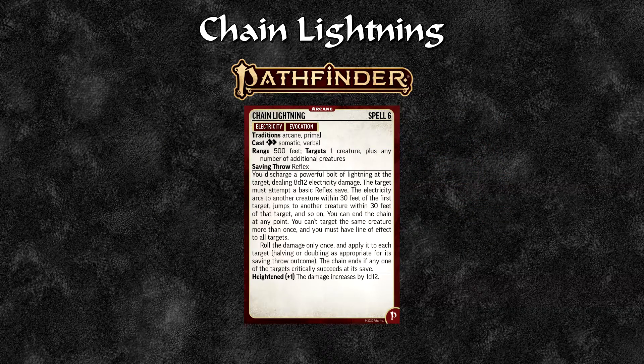For Pathfinder, Chain Lightning is also a level 6 spell, its traditions are arcane and primal, it requires two actions and is somatic and verbal, its range is 500 feet, and it targets one creature plus any number of additional creatures. You discharge a powerful bolt dealing 8d12 electrical damage — the target must attempt a basic reflex save. The electricity arcs to another creature within 30 feet of the first target, then jumps again and so on. You can end the chain at any point, and you can't target the same creature more than once. The chain ends if any one target critically succeeds its save. The heightened effect increases damage by 1d12.